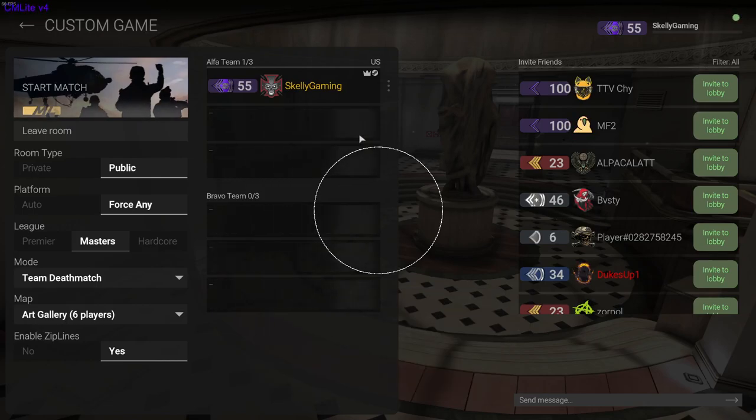Alright guys, I am a top 100 combat master player, and today we're going to be getting a nuke on the map Art Gallery.